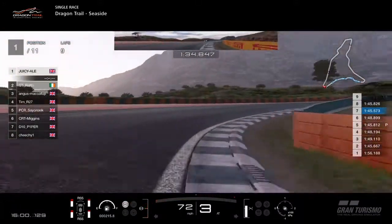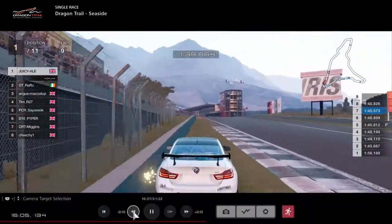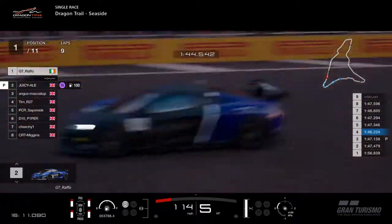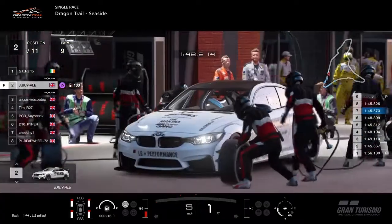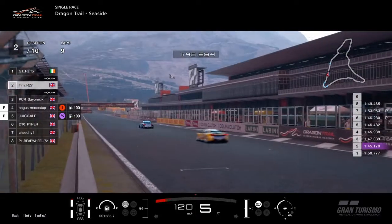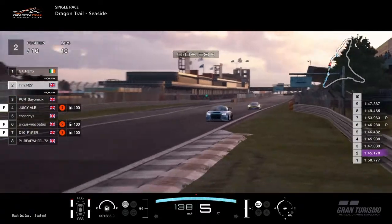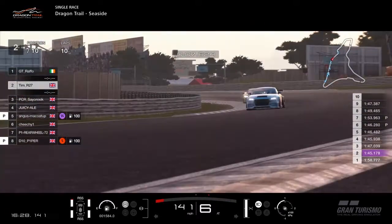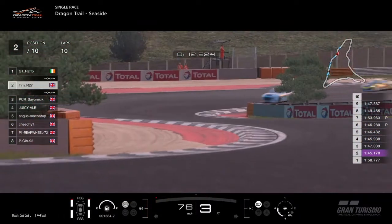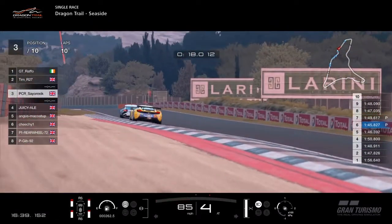That's nice and tidy, just a little bit early on the power. Juicy Ale goes into the pits. Raffo carries on — so Raffo's still going here. Angus McCoy also pits. Tim will carry on — how much has that hurt him? The problem he's going to have is at the end of the race, unless he pits again, he's going to have very worn tyres. We'll see if he chooses to two-stop, because he did stop pretty early for his first one.